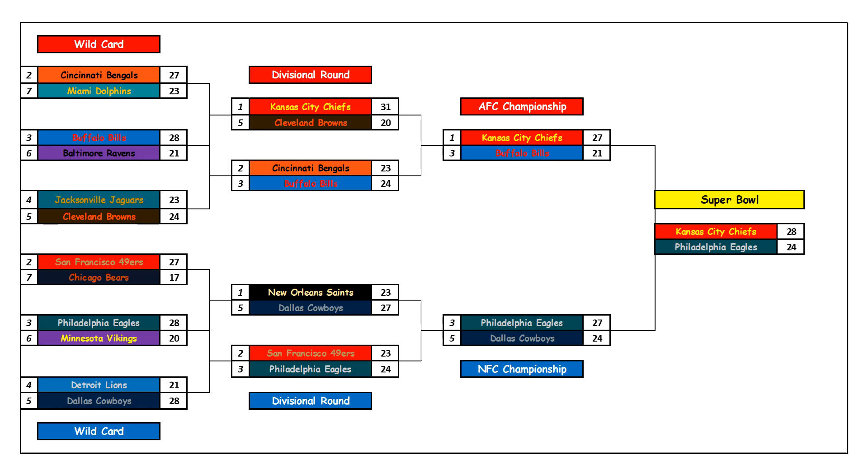Chicago Bears at San Francisco — San Francisco holds the edge in every aspect of the game, and we don't see this being close. San Francisco by a lot. Next, Minnesota Vikings at Philadelphia — same story, Philadelphia holds the edge everywhere in offense, defense, and special teams, far above the Vikings at this point.